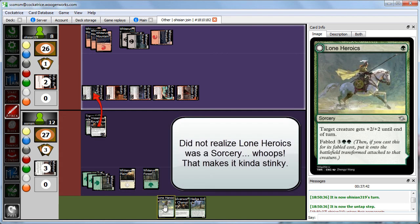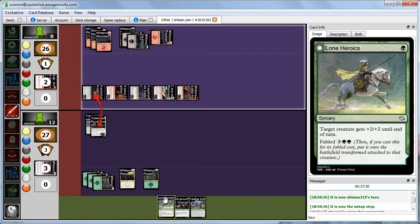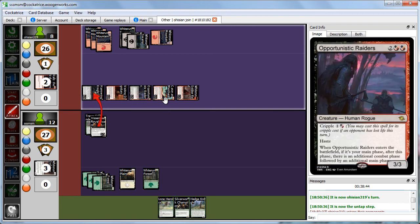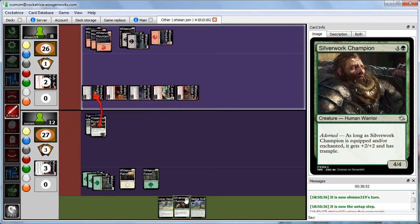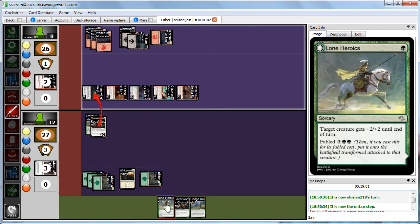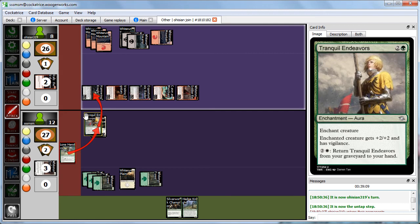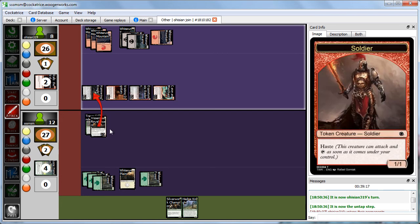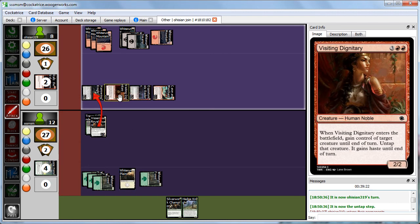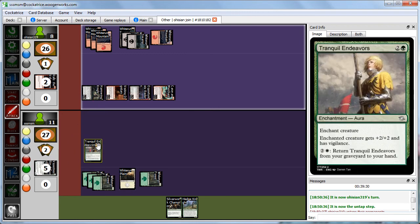We cast Lone Heroics on our Royal Guard, giving it plus 2, plus 2 — making it a 6/7. In response Abby sacks another token. We go to damage, taking 1 but gaining 6 back from lifelink, basically taking 1 net. Our Royal Guard dies and the Tranquil Endeavors goes to our graveyard. Abby only has one card in hand, which is good to know. Abby casts Twilight Raid for its Fabled cost — target player loses 1 life, and she scrys 1. It becomes Outlaw Woods, which causes us to lose 1 life at the beginning of our upkeep.